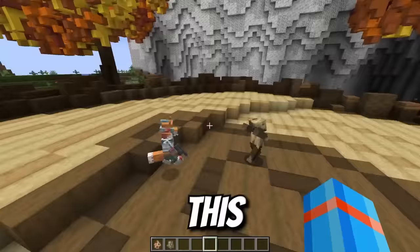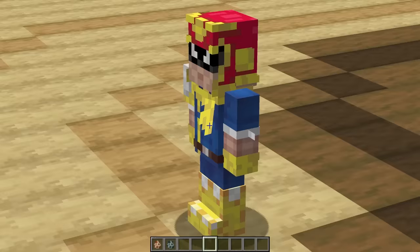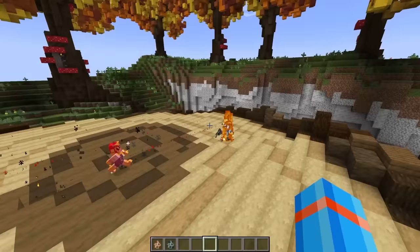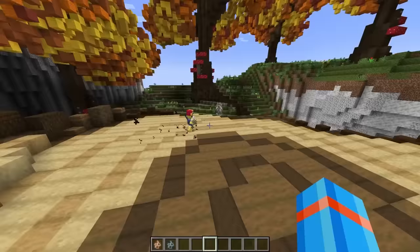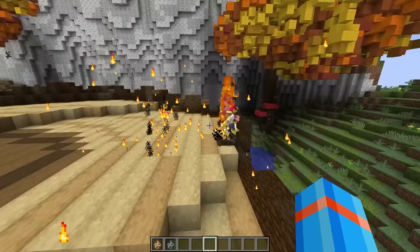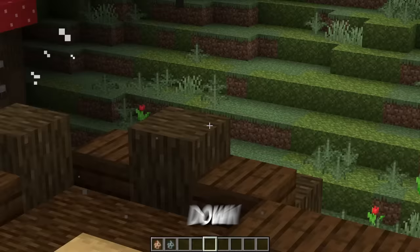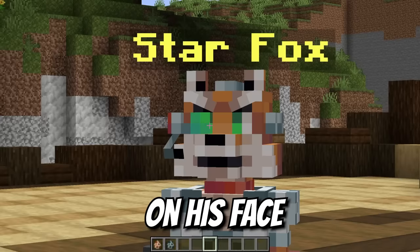Star Fox's blaster is beefy. You better prepare a Falcon punch real fast — this friendly rivalry is going to turn deadly real quick. The punch comes in, the blaster gets fired off. Star Fox takes a little burn damage but blasts him again. Star Fox takes down Captain Falcon decisively, not a single bit of regret on his face.